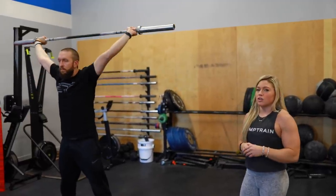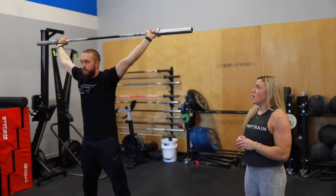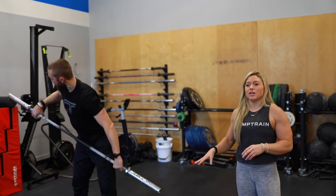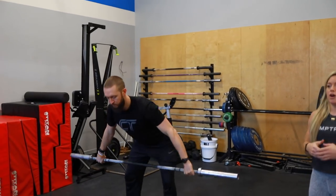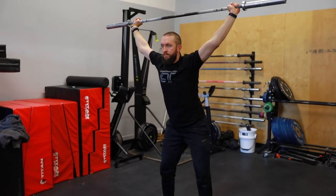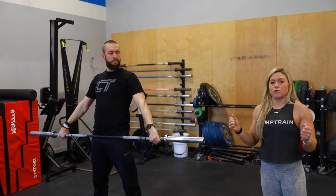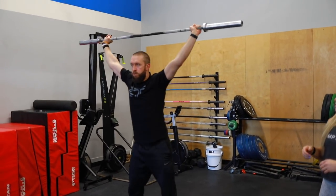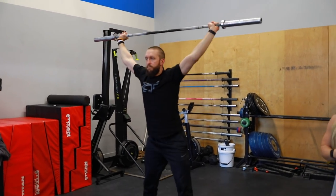If you have a wider grip, totally fine — that's usually if you don't have the mobility for the narrow grip, and it works just as well. On the overhead squat, we can also start by squat snatching or power snatching. If you go with the squat snatch, be really confident in your ability to catch that bar and not be thrown off balance — a couple extra seconds saved might be lost if you get thrown off balance. If you go with the power snatch approach, hit that power snatch, stand tall, and get stabilized in the midline before hitting that first rep.